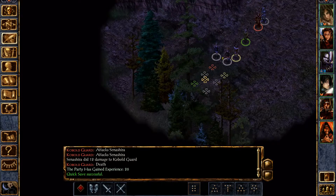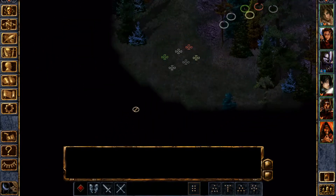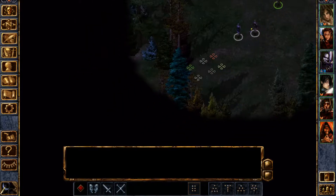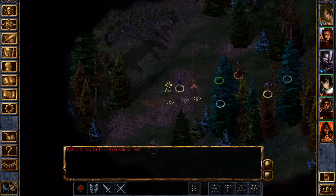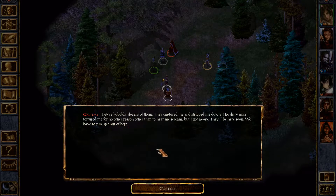Just going to quicksave and quickload for the combat music to fix itself. Now there's going to be a guy actually running from the kobolds somewhere in here — there he is, Galtalk. He says they're after him and they'll be here soon. He tells us about the kobolds — dozens of them. They captured him and stripped him down, and the dirty imps tortured him for no other reason than to hear him scream. But he got away.